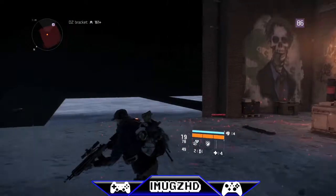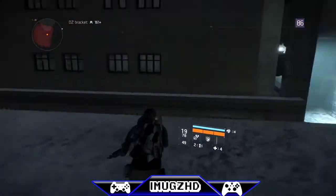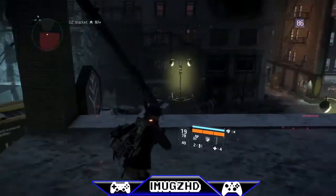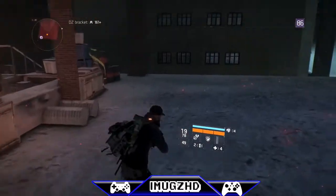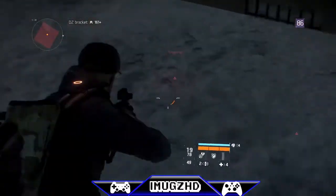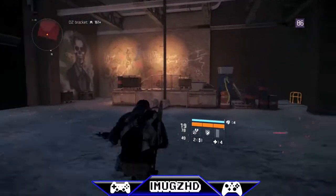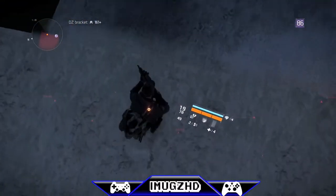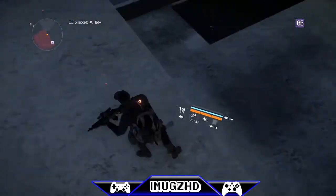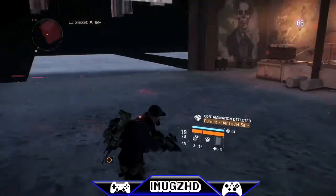This is the wall glitch. The only reason I discovered it is because I was trying to kill some rogues and they actually ran up here, used their security link, and did this whole glitch. You won't die in this one because you're on a flat surface. If you find another flat surface like this one, you could probably do it too. I wouldn't recommend going down to the bottom floor though, because you're going to die.